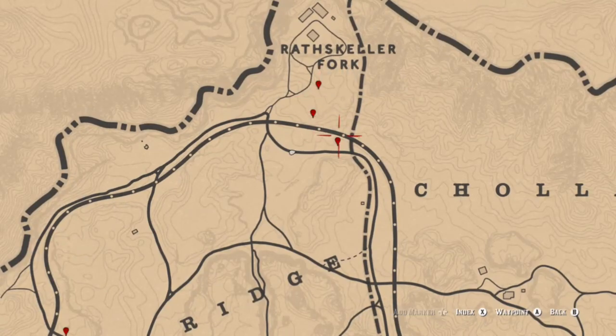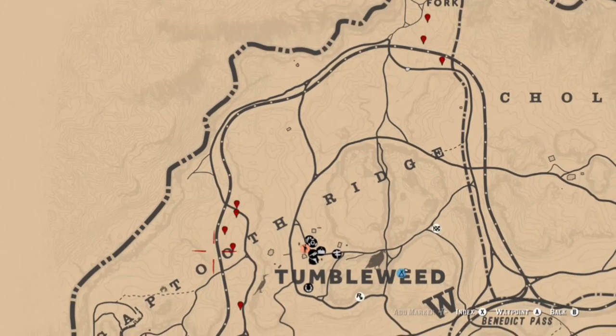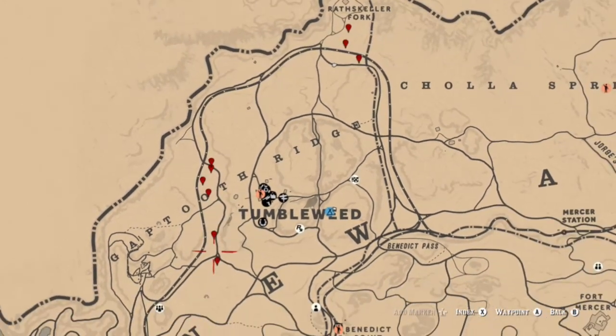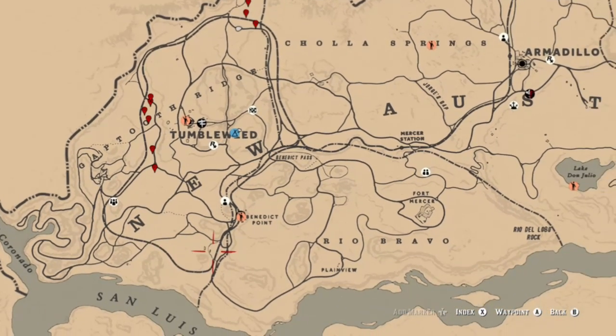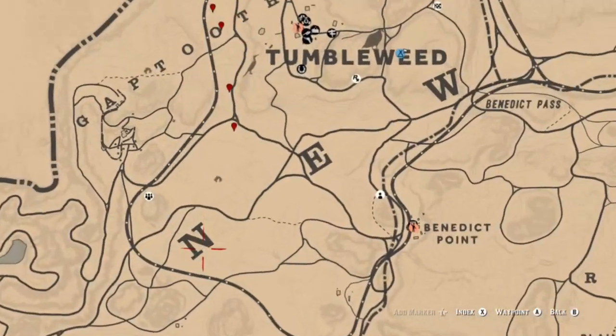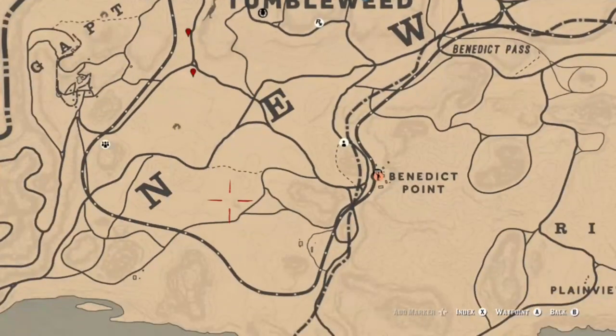You can find Desert Sage in a lot of locations in New Austin. Up near Wrathscale are some locations. There are also plenty of locations at the train tracks to the west of Tumbleweed. You can also find some between the N in New Austin, and also the hideout over at Solomon's Folly — there are plenty of them in that area as well.